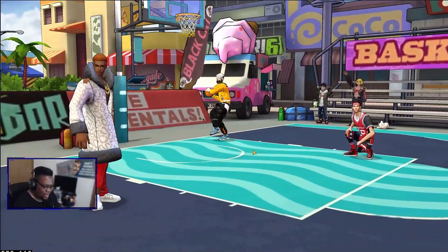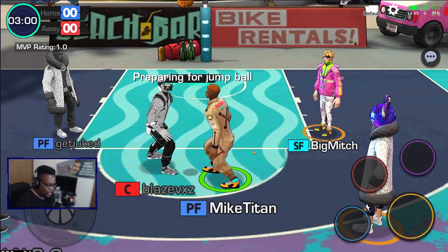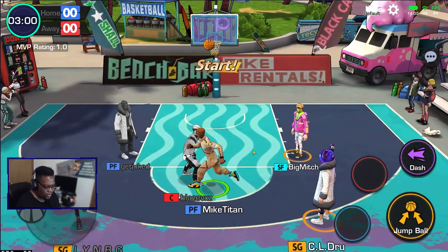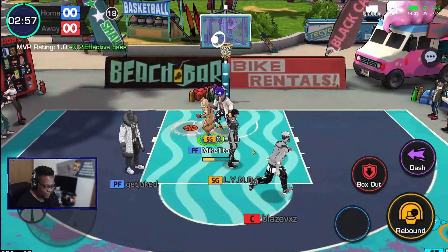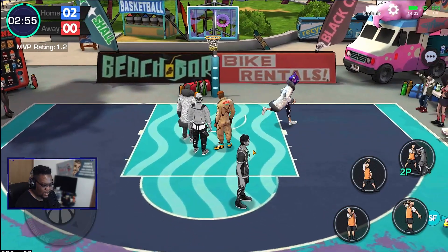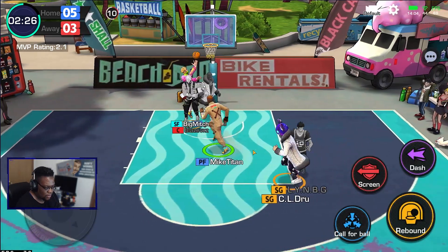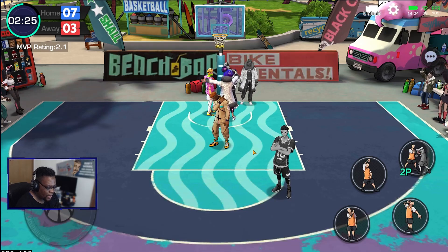I just have the five base characters from the game. We're going up against a center and a power forward - this is not going to be fun. Oh, never mind, they're AFK - free wins! Let me walk on. Oh okay, hit them with the double clutch - that's a move I haven't seen yet.